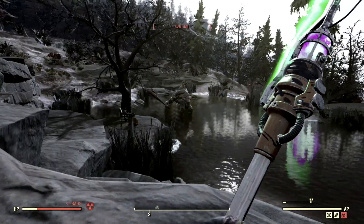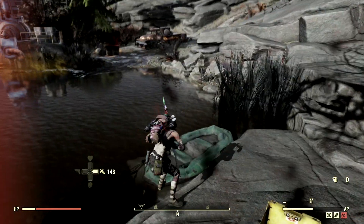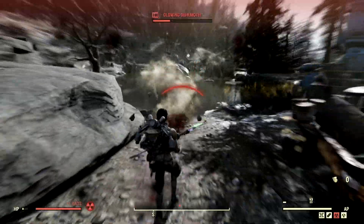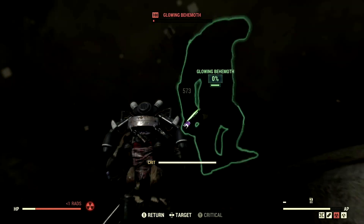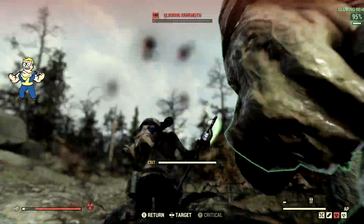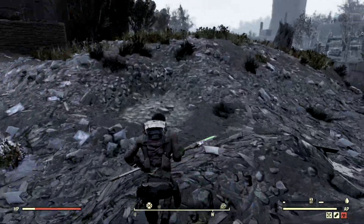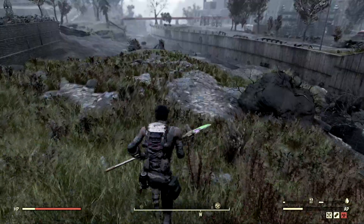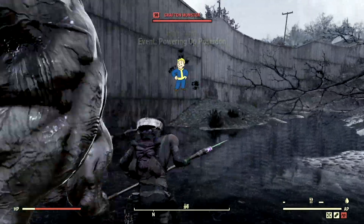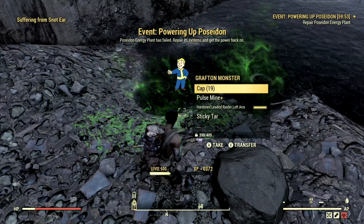Everyone meet Cletus. I can't see anything, there's water everywhere — let's bring him to the shoreline. Bring it on Cletus! You ready for fireworks Cletus? He's nothing more but goo now. Oh, I smell another grafted monster. Where is he at? Grafted monster, do come out — there he is. I'm not going to tell him what I did to the last grafted monster. In the arm, in the leg, in the face. Poor, poor grafted monster.